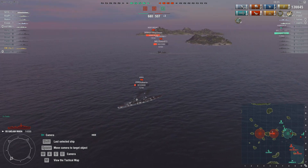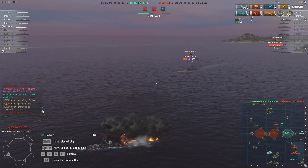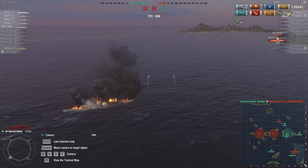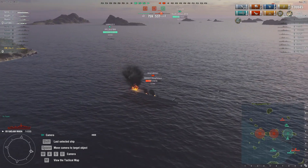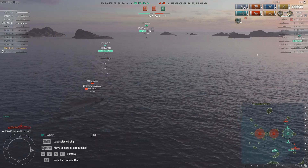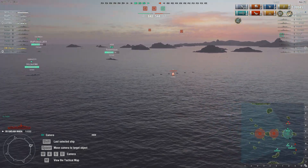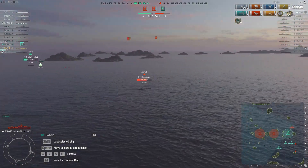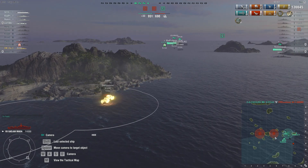The Kirov is almost down and goes down momentarily. The King George is probably eating some torpedoes — and there goes the King George. The Independence is mercilessly hunted down; he is able to dodge those torpedoes initially. The Kamikaze spent all this time hunting a carrier — and he manages to sink him with his shells. That leaves the final enemy destroyer, who is hiding in his smoke — but that will not help him, and he is quickly dealt with.